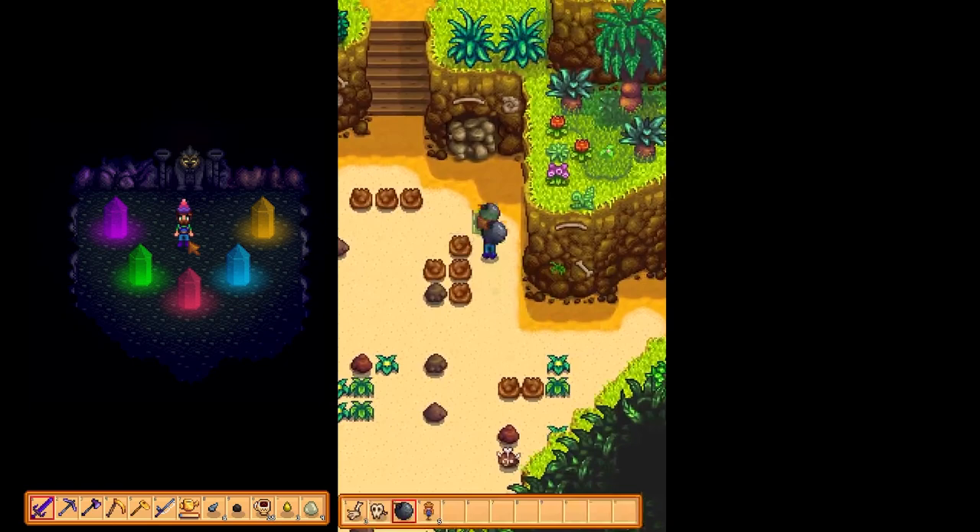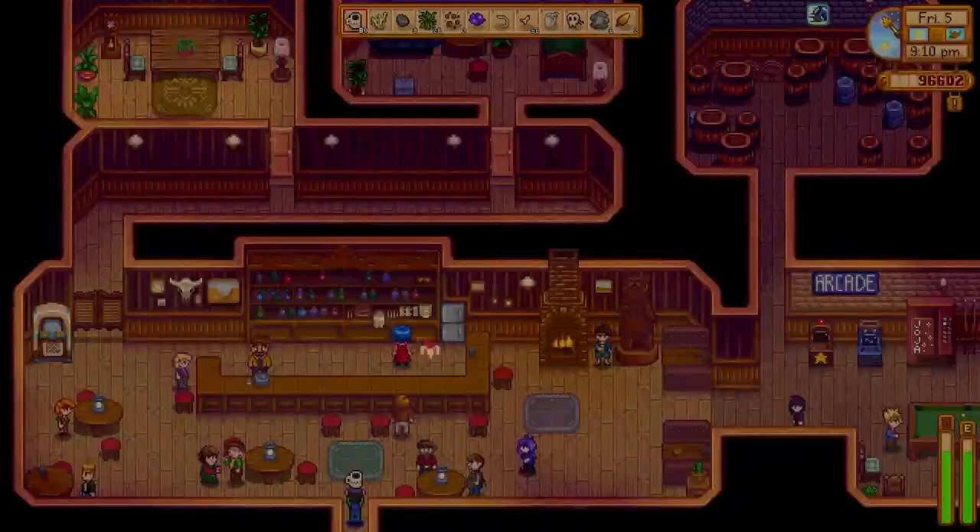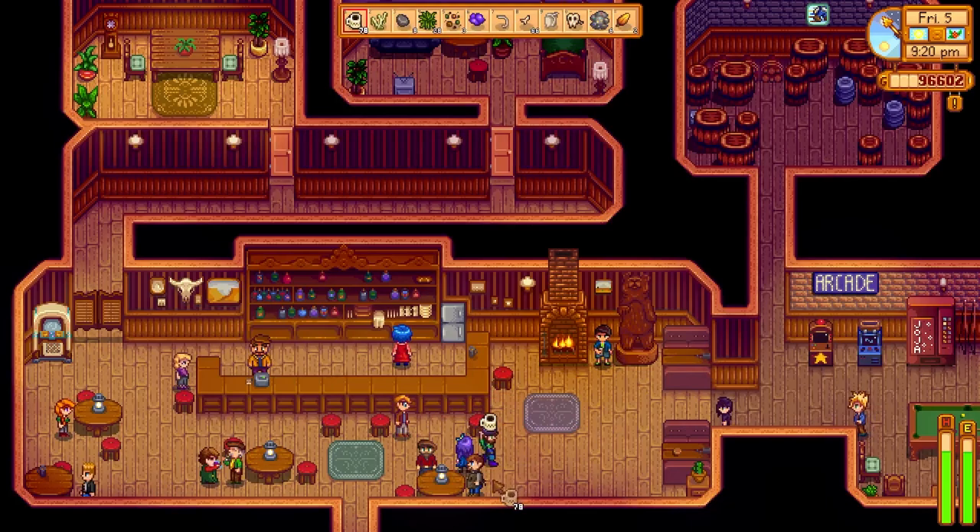The next few days were spent gathering more golden walnuts, blasting Professor Snail out of a tunnel, and passing Leo's poke test to see if I'm friendly. The walnuts allowed me to further open up Ginger Island for my coffee empire. And finally, with the expansion underway, I felt comfortable giving the locals a glimpse at the upcoming product they would have in the valley.